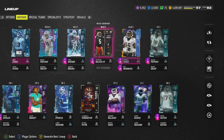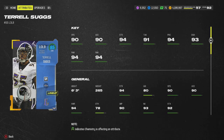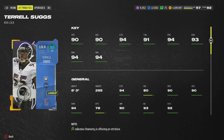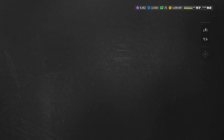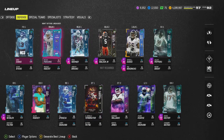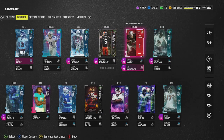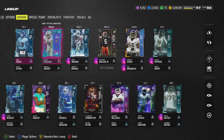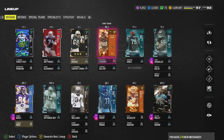Terrell Suggs is a freaking monster - 6'3", 265 pounds: 90 speed, 90 acceleration, 94 strength, 91 tackle, 94 play recognition, 93 block shedding, 94 power move, 94 finesse move. He's a demon and he's been a god for me - I'm in Legend Division again. I give him Lurk Artist, he rushes for me as my right end. I kind of just want him rushing. I could also buy Josh Allen to put in coverage - he gets AP Pick Artist which is nice. I still have Woolen and all these guys.